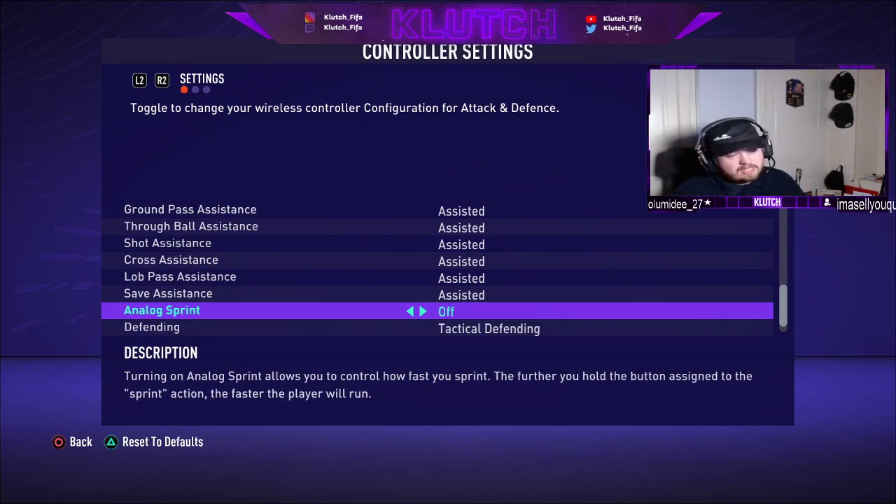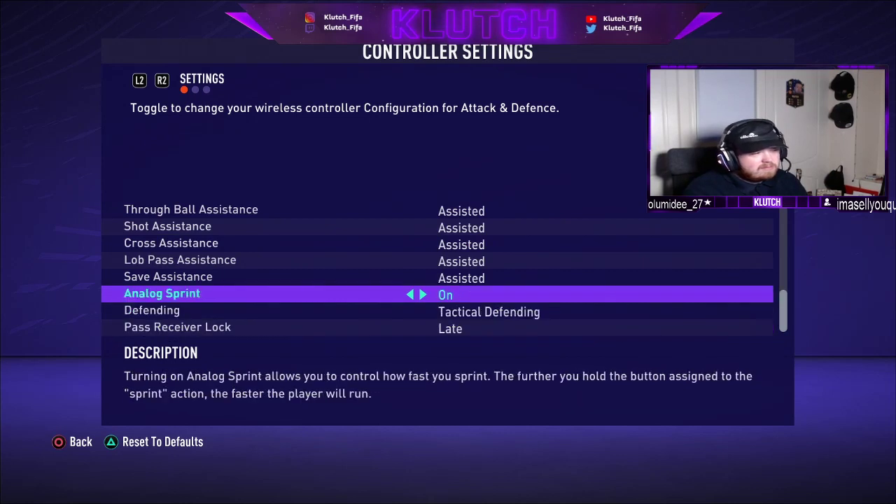The next one is analog sprint, which has been in the game for a few years. Turning on analog sprint allows you to control how fast you sprint. I turn it off because I want my players to run as fast as they can at all times. If you've played FIFA 21, you know how overpowered pace is. I understand why people would want it on — you can control certain bursts of speed — but for me I want it off and I keep it off.